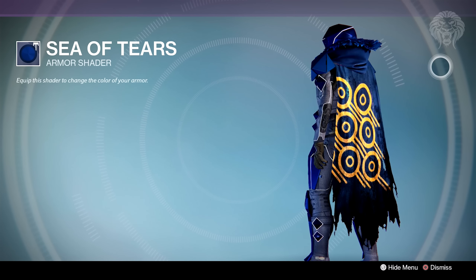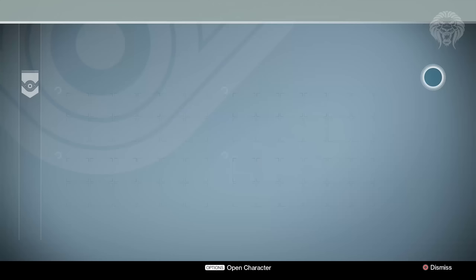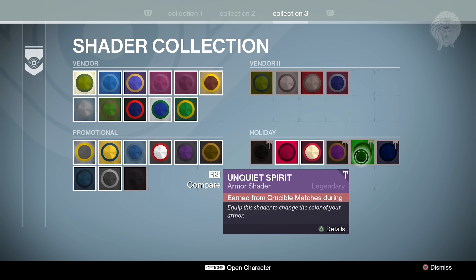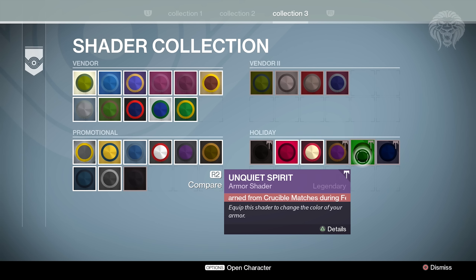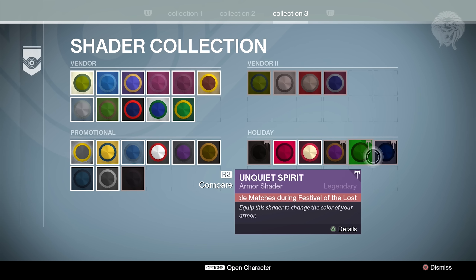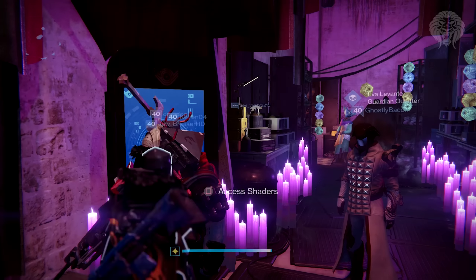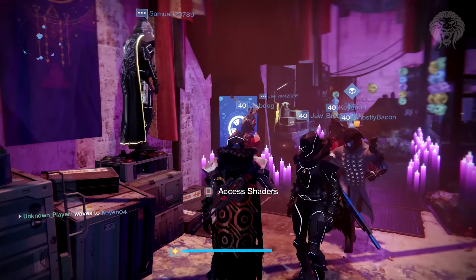There's also the Sea of Tears, which doesn't glow but instead has a really awesome metallic blue, shiny texture to it. So all these shaders look a lot better in game than I expected. The Candlelight is earned from strike horde chests, so you might need a few scares and keys to obtain it. The Unquiet Spirit is obtained from Crucible matches and it's dropping a lot so it isn't that rare. The Sea of Tears you get from Gifts of the Lost from Eva - fill up the bags with candy and eventually you'll get this shader.